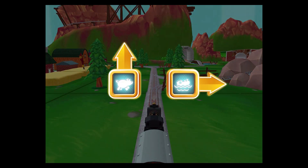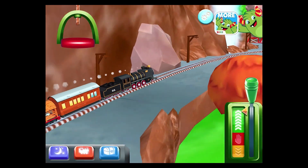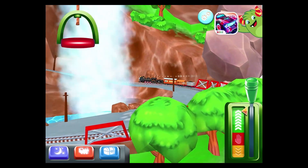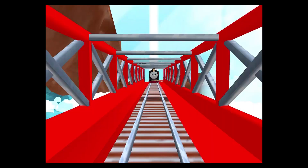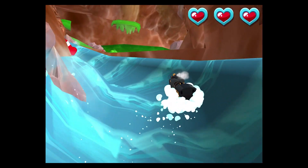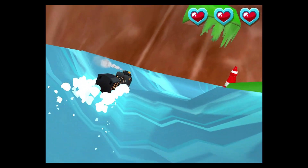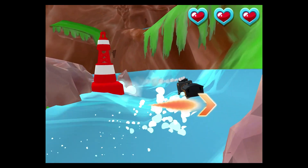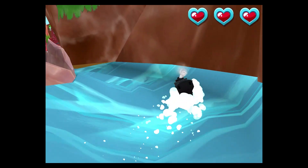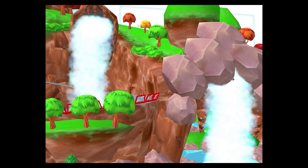Where to now? Right leads to the water slide. Forward leads to the pig farm. We're going to the water slide. It's a wild water slide! We need to avoid those rocks. Excellent! Great! Let's go! Woohoo! Love that!